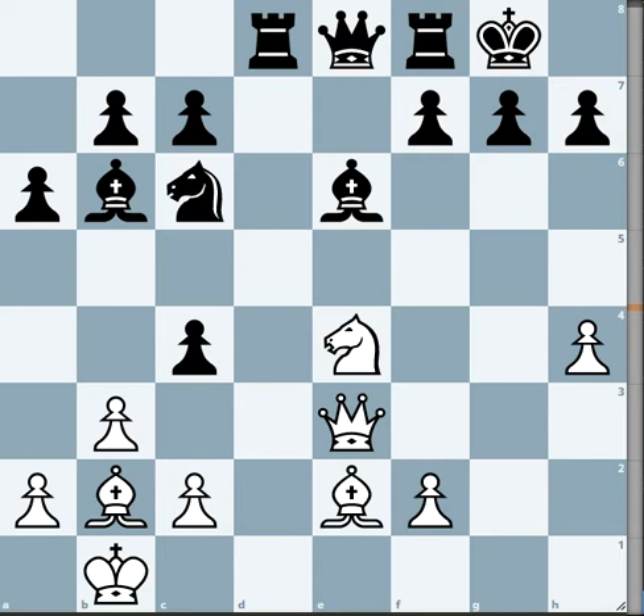I had already put this to the engine for analysis over a long time, so the engine can calculate very well now. That's why the engine is completely showing why white is winning. But let's keep the engine aside — what do you see here?